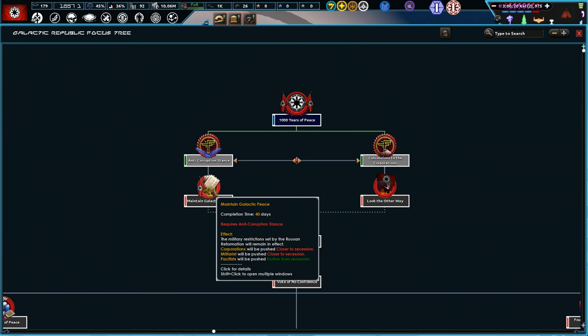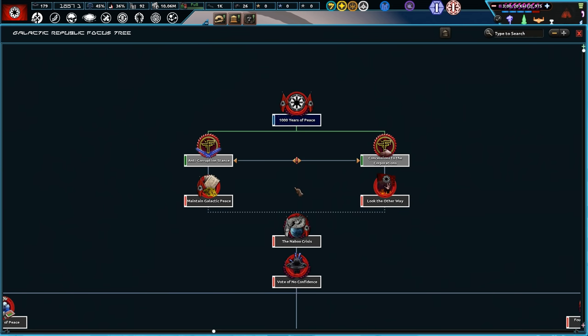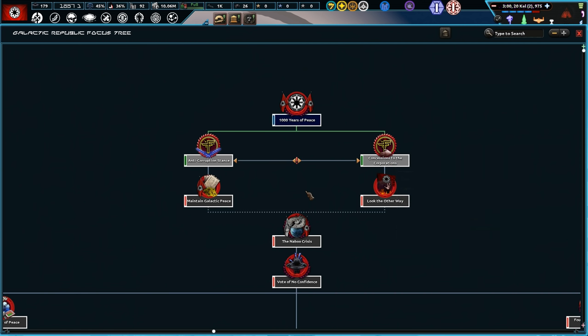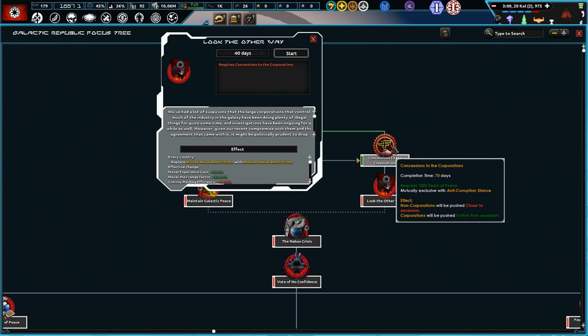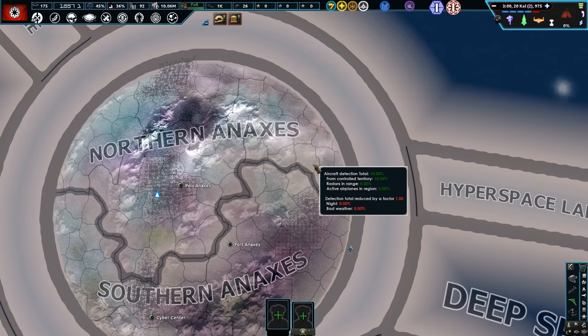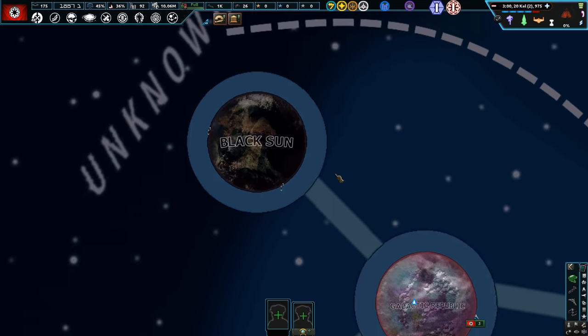I think going with concessions for corporations is potentially the play. Pacifists and militarists will come closer to secede. I think we'll go with the right side of it. This is my first time playing through, so we'll see how we go — concessions for corporations is potentially the right move there.